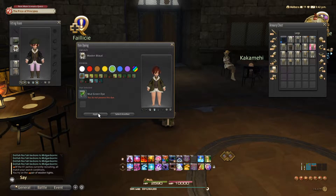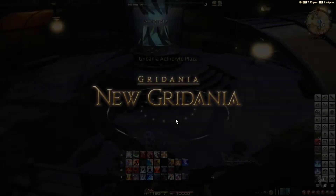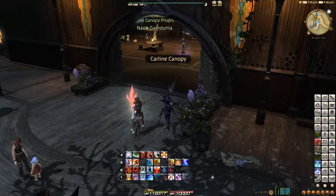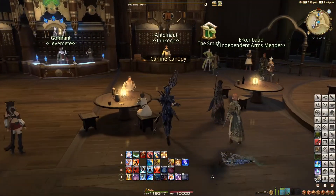A quick tip for planning out your glamours before we get into the meat of the video: you can right-click gear and select Try On to see how it looks. Selecting Save or Delete Outfit will allow you to try on multiple items at the same time. You can also right-click the gear you're trying on and select Enable Dye Preview to see how that gear looks dyed. Selecting a dye will show it on the Try On screen. Since we've been given some Glamour Prisms and dyes, let's go learn how to use them. I find Gridania to be the fastest city to get to an inn at, so off we go.